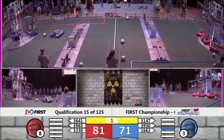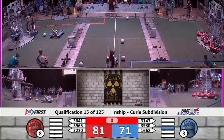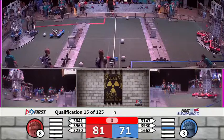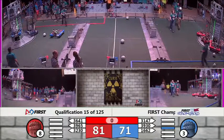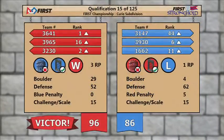We're down now to 2-1. And that brings us to the end of qualification match number 15. Our scores are in from qualification match number 16 — it will be the red alliance by 10 points, a score of 96 to 86.